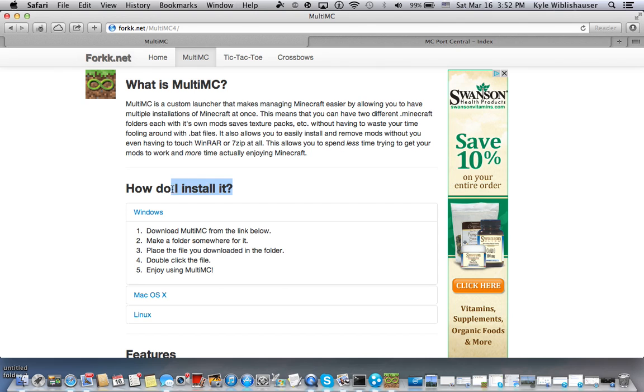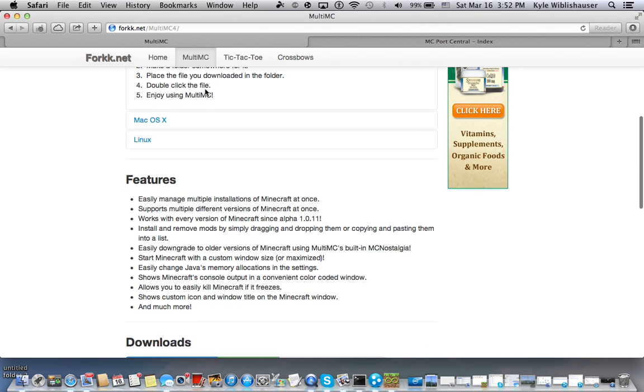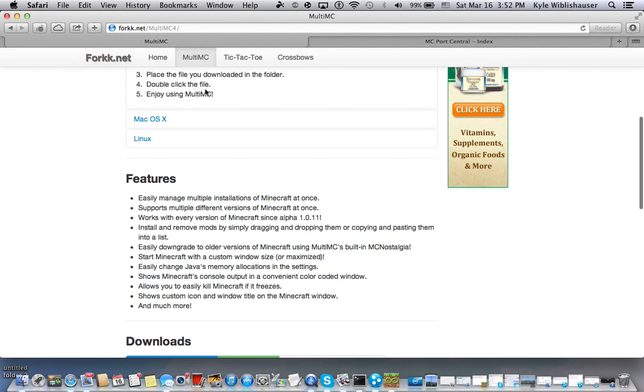But for now, if you want to join the server when you are on Minecraft 1.5, there is still a way to do it. We are going to use MultiMC. The great thing about MultiMC is it allows you to have multiple .Minecrafts — so you could have a .Minecraft for 1.4.7 to join the Dream Park server, and another .Minecraft for Minecraft 1.5.